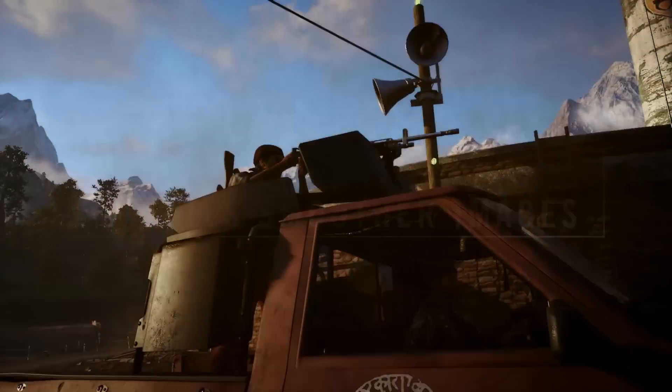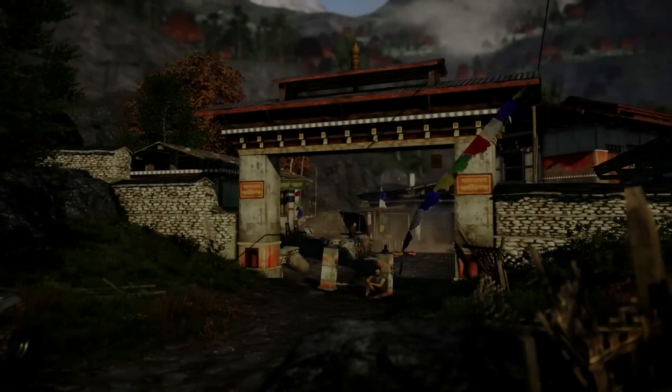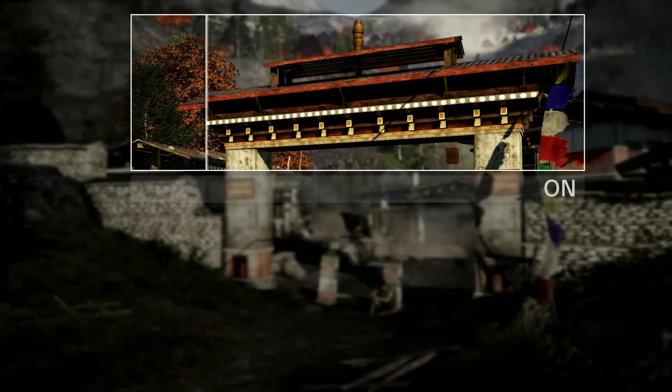TXAA, or Temporal Anti-Aliasing, creates a smoother, clearer image than any other anti-aliasing solution by combining high-quality multi-sample anti-aliasing, post-processing, and advanced temporal filters.